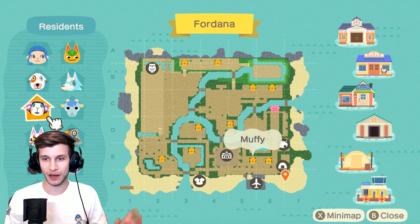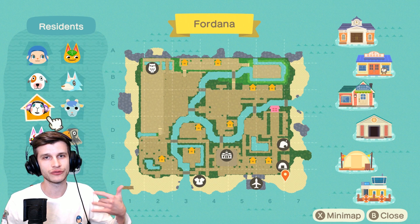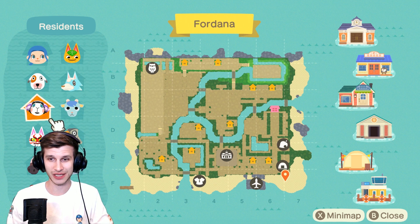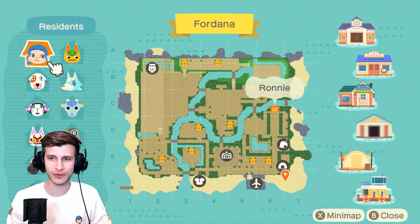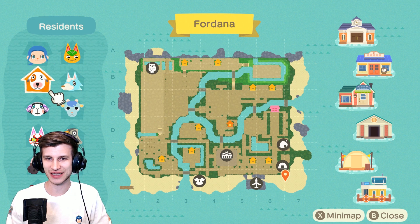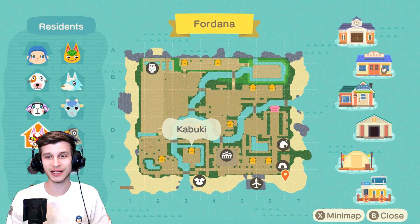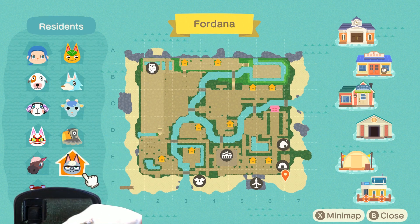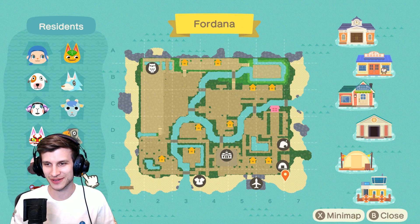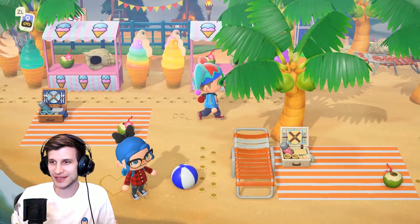I'm going to show you the map of this one right off the bat before we get any deeper. You can see there is a lot of land space, but it's used very, very well. The museum, that big area in the back, is a great spot. We've got Ronnie, Tangy, Skye and Bones, Muffy and Sherb, Avery and Kabuki, Renee, and Raven. Everybody loves Raven. I still don't really understand why, but it is a way of the world.